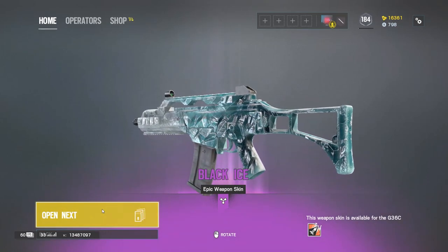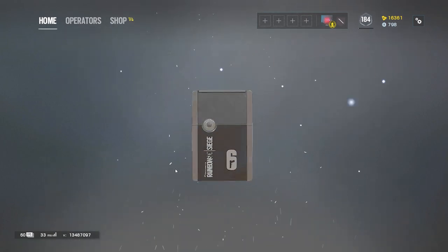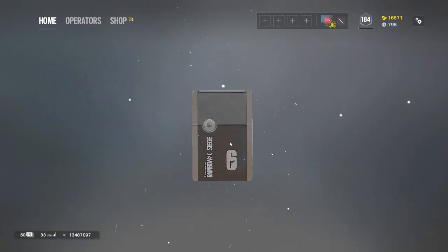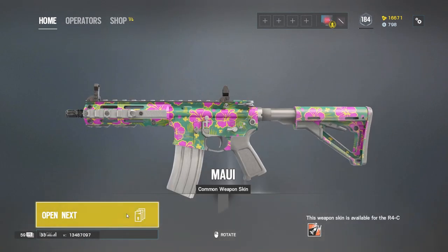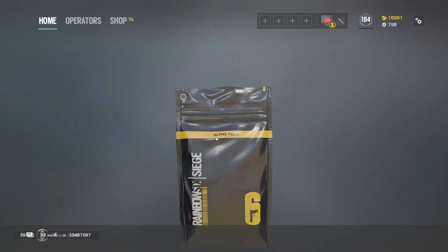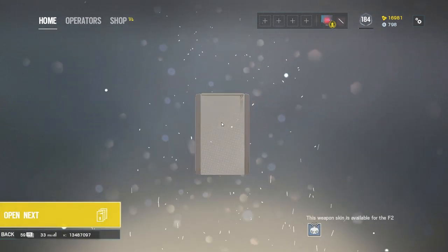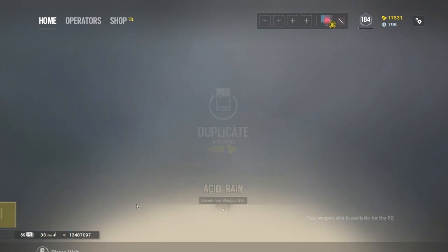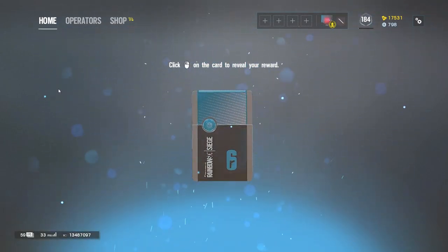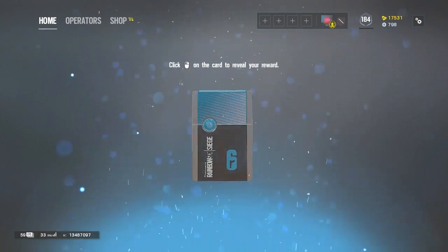I'll take it. They need an equip button so I'm gonna have to remember this. And we're back to the commons. There's one black ice — let's try and get some more. Can we get anything else? We're just gonna get 150 commons and have that one black ice. That's not worth 360,000 renown. For the G36? No — there we go, finally we're starting to get some.